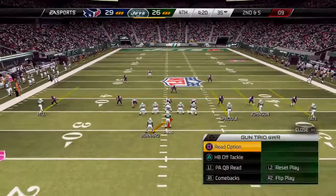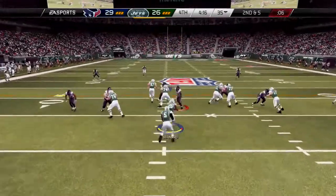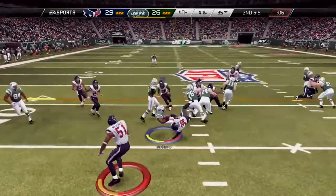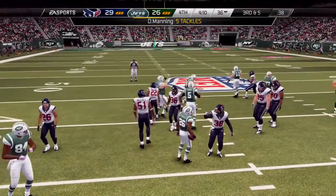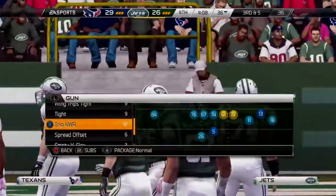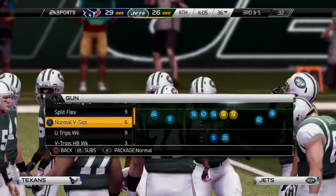Plenty of defensive backs out on the field for this one. Second down and five. Will go ground, up the middle. In the end, it picks up only a yard. Good job by the defensive player squaring up that running back and just putting his big butt right into the ground.